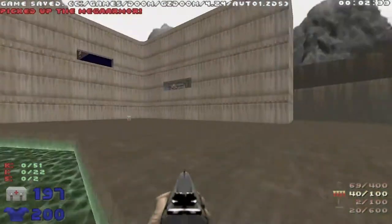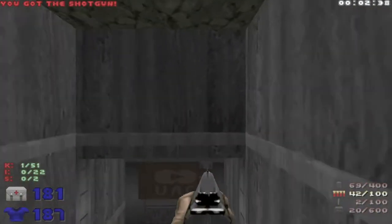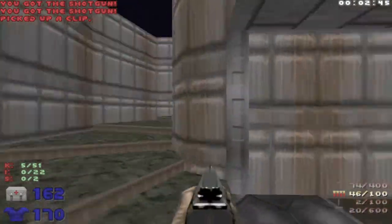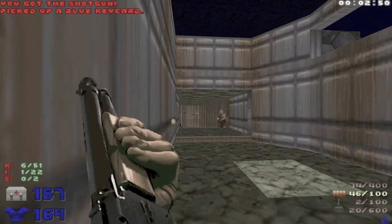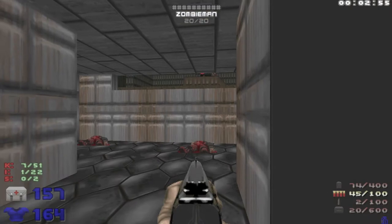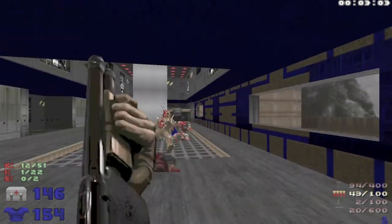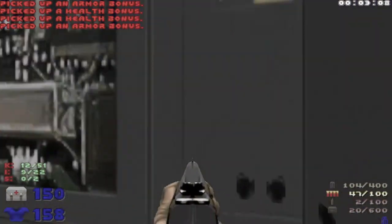Straight away at the start of level two we get a mega armor. I think this level is more reminiscent of that first episode of Doom because there's a very straightforward path from the start to the exit, and there are lots of places you can go along the way which don't really add much to getting to the exit, but they do allow for ammo and other pickups.